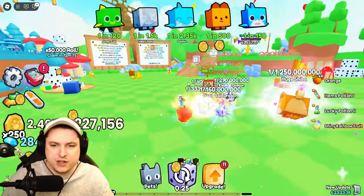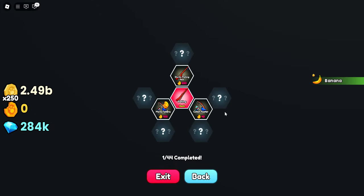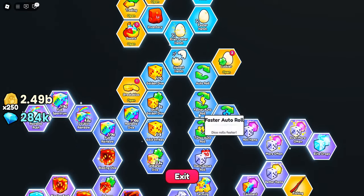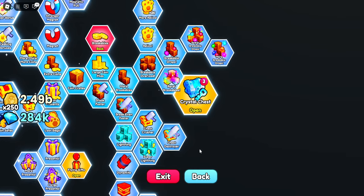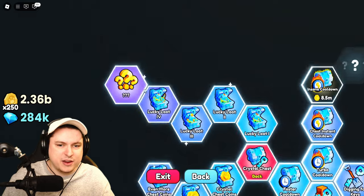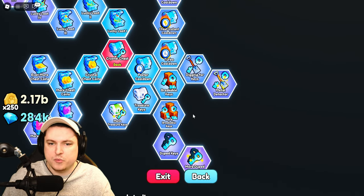Let's get started by checking out the upgrades — there are so many new ones. Fishing is now unlocked, which uses a brand new fishing currency. We have a breakable crystal chest you can unlock with a crystal key. I bought a question mark item for 100 million, plus instant cooldown and lightspeed bulk opening. It seems we can get keys from digging as well.